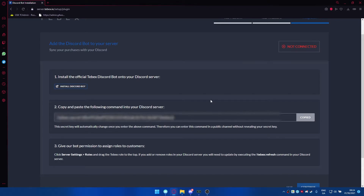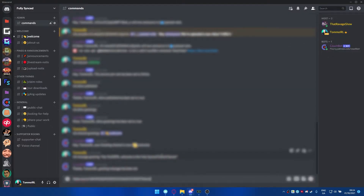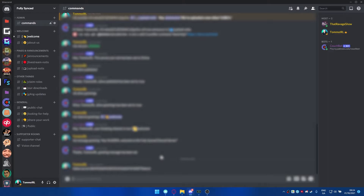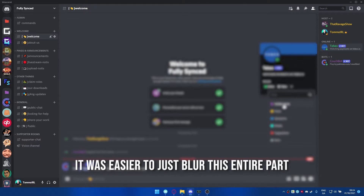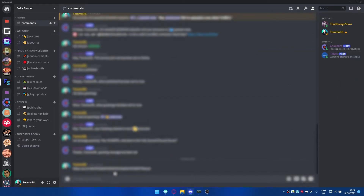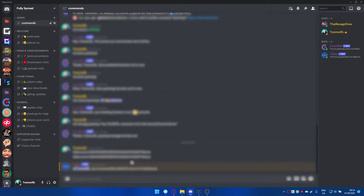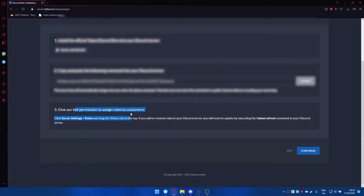You'll need to copy and paste your secret key into your Discord server. Go back into your Discord server - let's say you have an admin room for commands - and copy and paste that in. You should receive a confirmation message. First things first though, make sure that the Tebex bot has admin permissions, so add it to your bot roles. Then go into the commands channel and paste it in. You'll see a message like 'Tebex linked - you've successfully linked this server to Fully Synced.'